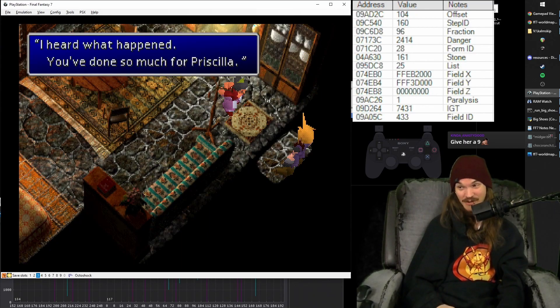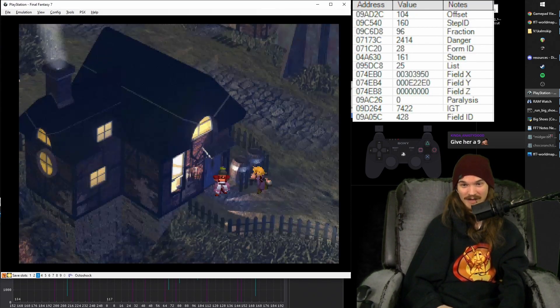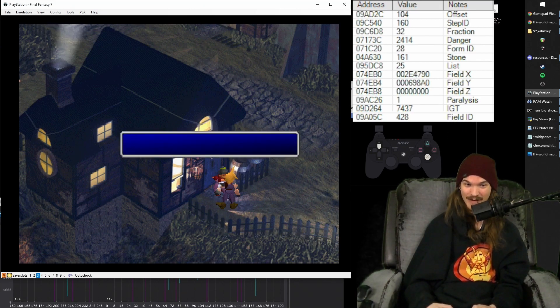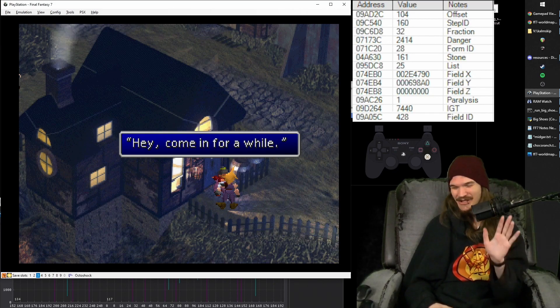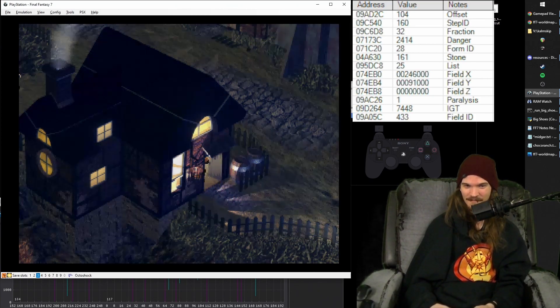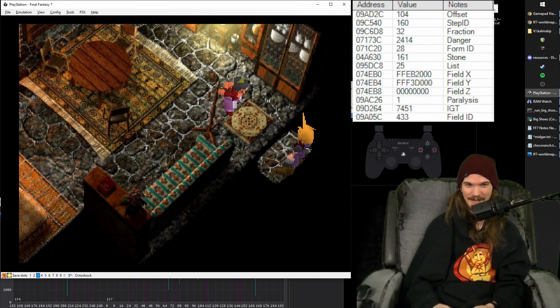However, she is one of those characters where you can get into a situation where I'm holding X against her and pressing circle, but Cloud's not talking to her because he's actually too far away. If you release X and press it again, now you can talk to her because the walk allowed him to get closer. That's kind of the problem with holding X while you talk to people sometimes — just know that that can happen.